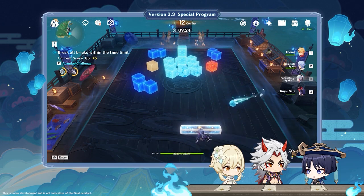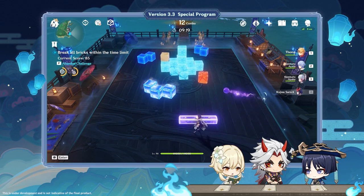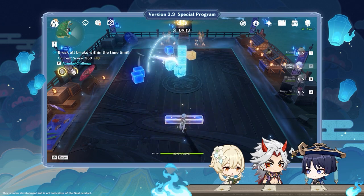It even has elemental reactions! We can control the character to move the bar. When the character we're using is either Pyro, Hydro, Cryo, or Electro, the corresponding element will be applied to the bar.